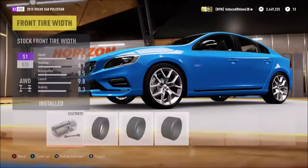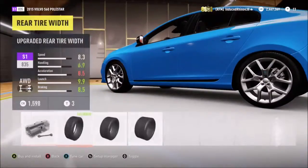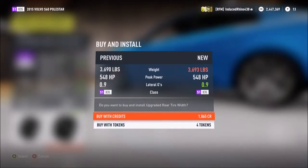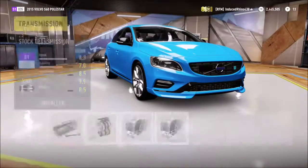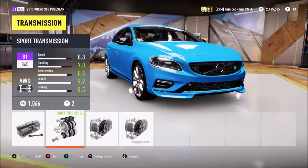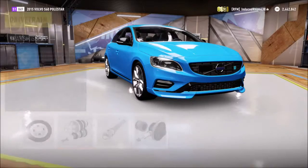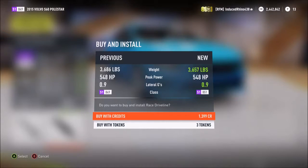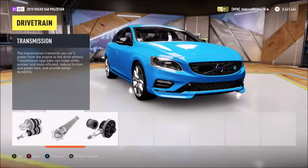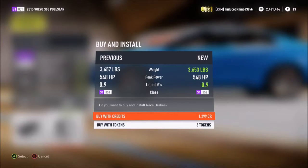We'll add those wider tires and fully upgrade the tire width, of course — that's what you should do when doing a drift build. For transmission, we never worry about the clutch because we don't do manual with clutch. We'll do the race transmission. For some reason when you do the race transmission it actually downgrades the launch and acceleration, which is a bit odd.